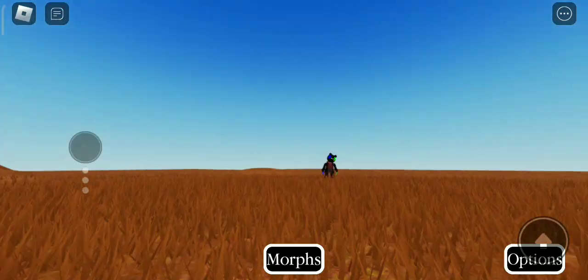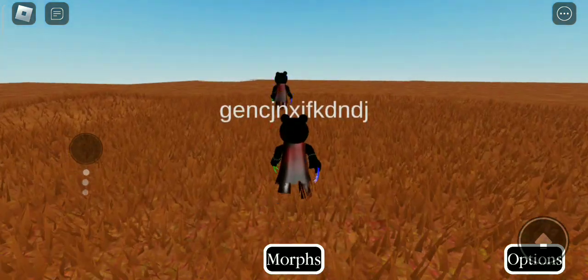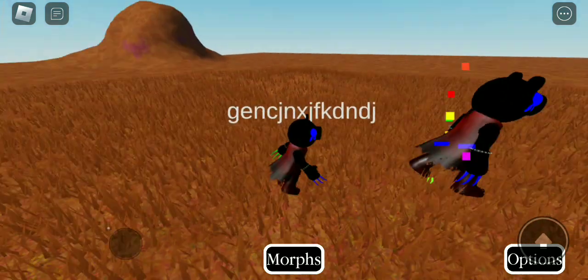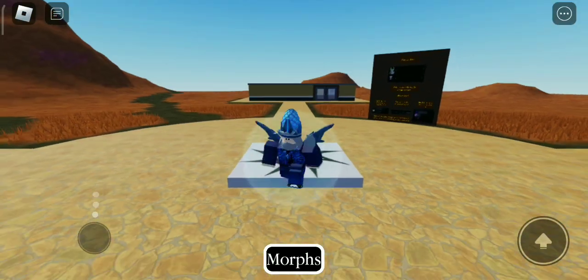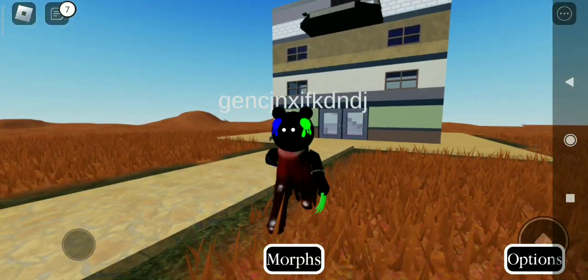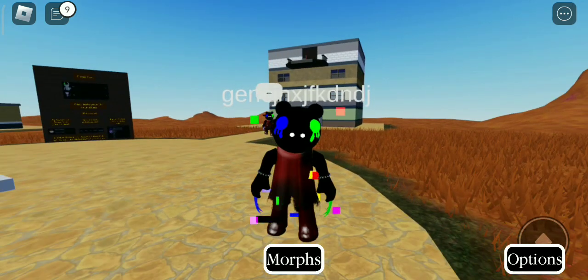As you guys can see, the NPC has spawned. Now what you need to do is get killed by it in order to get the badge and the skin. And this is what the skin looks like after you get the badge — pretty cool, right?